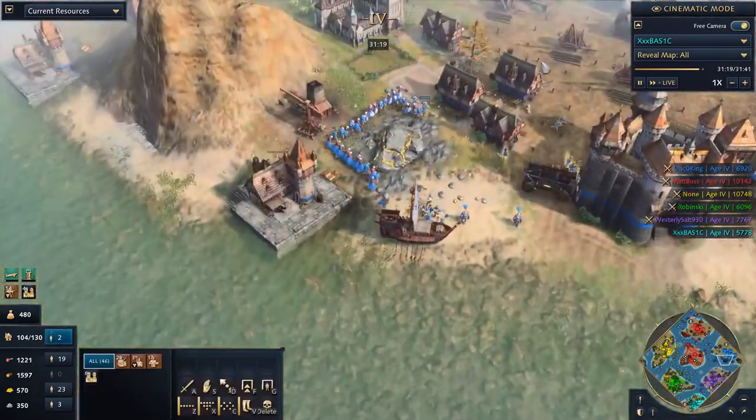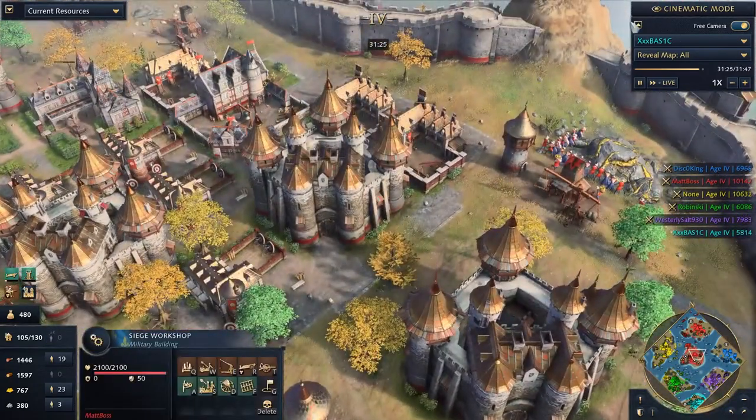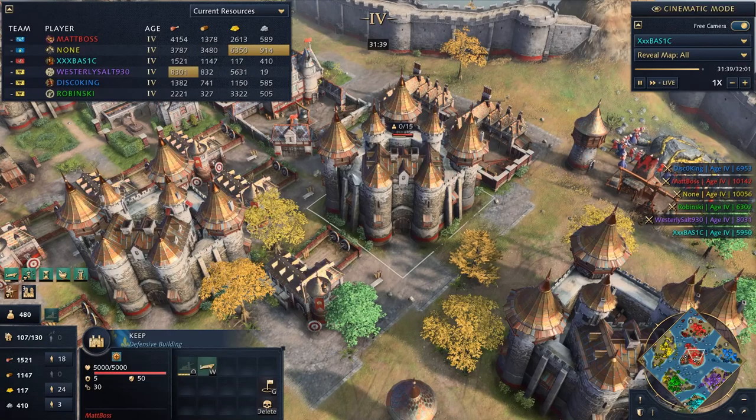Nice little army here as well — men-at-arms — and the Holy Romans are having a little bit of a stare down. When is he going to go for it, when is the trigger going to be pulled? Let's look at the banked resources. Looking at Matboss, he has a pretty sweet bank of food but gold isn't so much. Nun the Mongols are crushing people on gold because of the steppe redoubt for sure. Looking at Basic's resources, the Rus are pretty much in the old trash can there, but still a very valiant player — holding on very well.